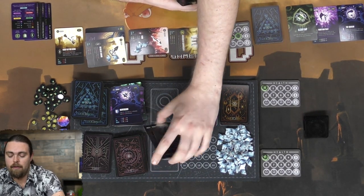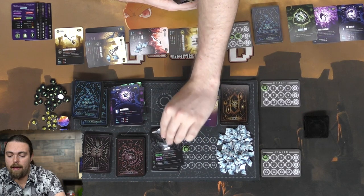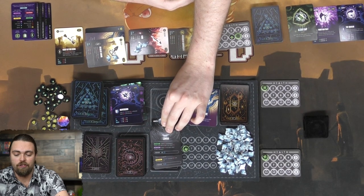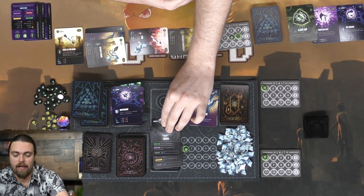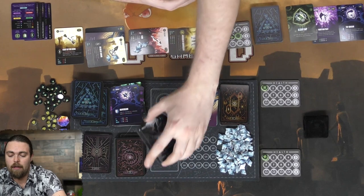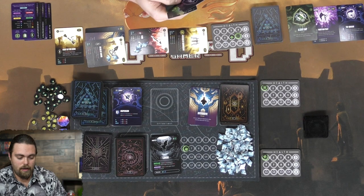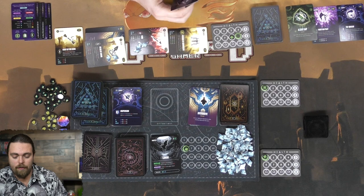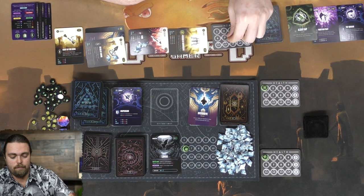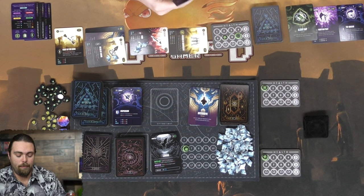A new monster comes out - a Lamia, a mythical folklore creature with six HP. Its active does one damage to all players, but players with 50% or less health are dealt two instead. Its death cry deals damage to the slayer equal to their missing HP - so you want to kill it when at full health or close to it. Since I can't kill it right now anyway, I end my turn. The Lamia deals one damage to me since I have more than 50% health.